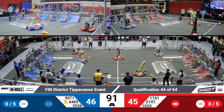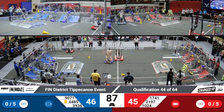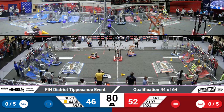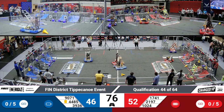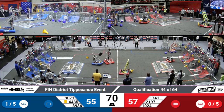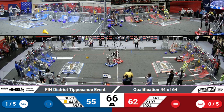A minute and a half remaining in this match. 4485 looking to place one of its cube pieces in the bottom of this grid, not to be outdone by 1024 placing one in the top of their grid. Currently scores 46-52 in favor of the Red Alliance, but a lot can change in the remainder of the time period. 9071 using their player station to pick up a cube — usually people like to pick these up off the ground, but it is beneficial for some teams to make use of that human player station.